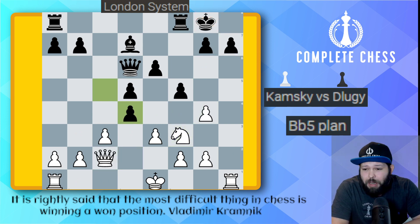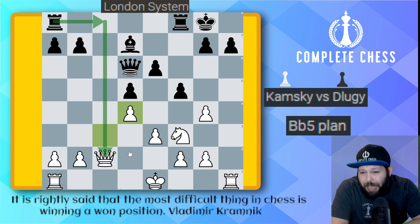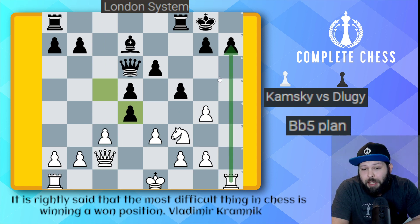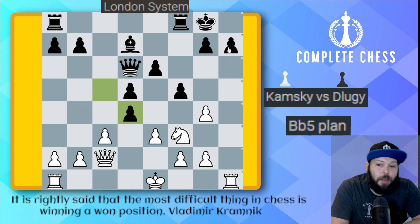C takes on d4 — another not-too-good move. At this point, it is very easy for white to play e takes on d4. Remember, we don't want to take back with the c-pawn, although this would make the pawn chains equal — it opens up the queenside and black can create the counterplay they want. White, most of the time, is going to try to keep the center closed and attack on the kingside. Vice versa, black tries to open up the center and attack on the queenside to stop the kingside threats.